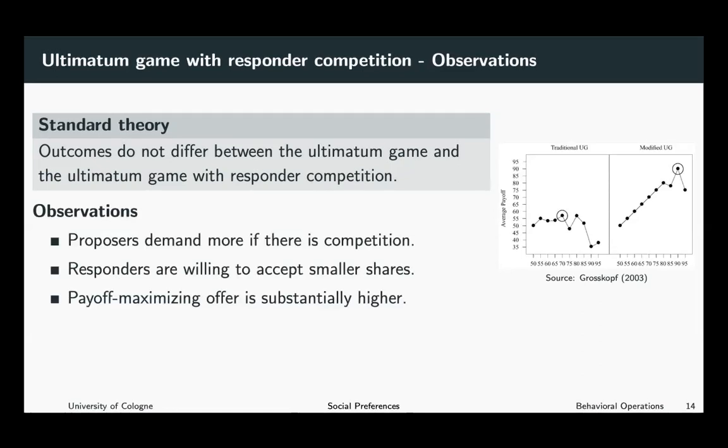However, if we look at the empirical findings, we see that proposers demand more if there is competition. The shares claimed by the proposers are way higher in the modified ultimatum game with responder competition than in the traditional ultimatum game. At the same time, the responders are willing to accept way smaller shares.